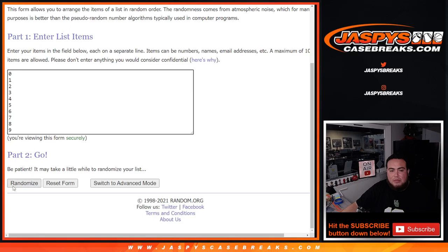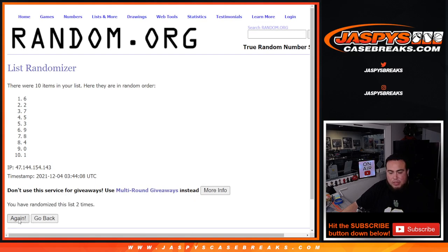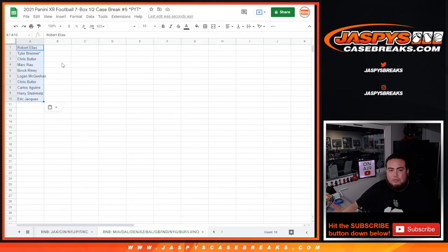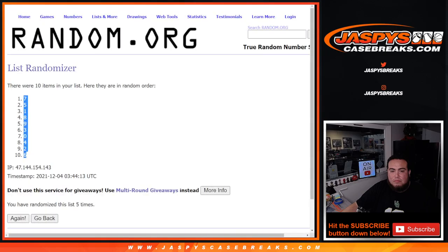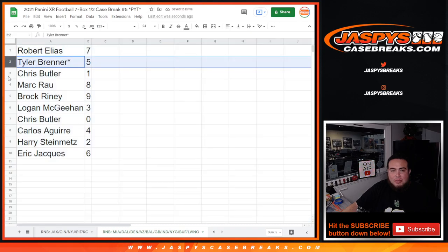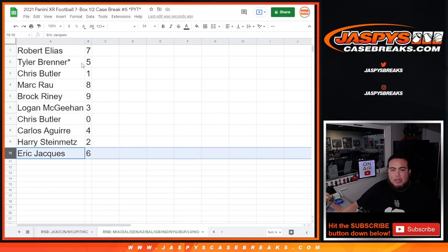Seven down to six. Robert with seven, Tyler with five, Chris with one, Mark with eight, Brock with nine, Logan with three, Chris with any and all redemptions, Carlos with four, Harry with two, and Eric with six.